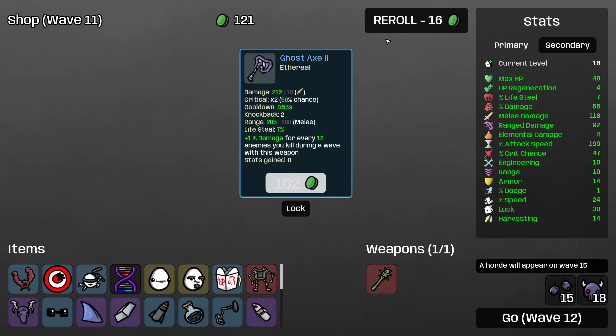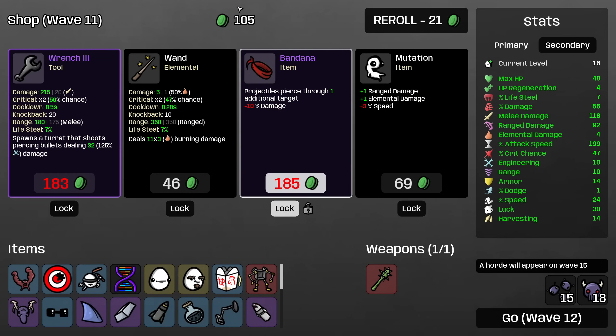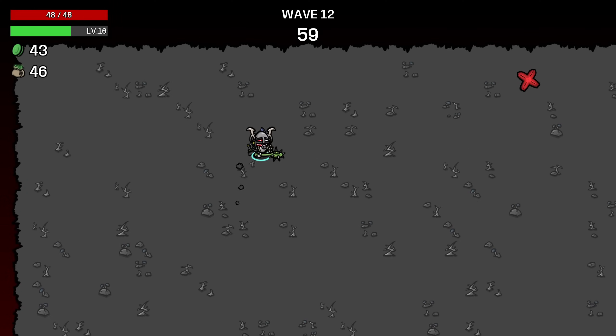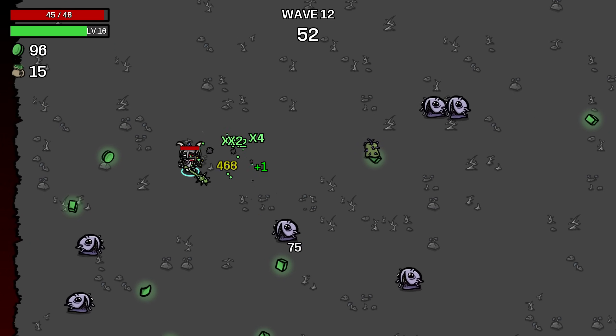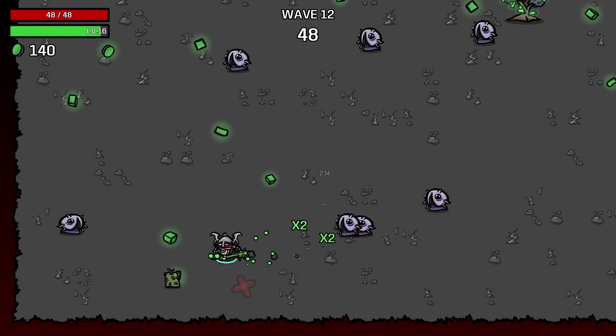I'll buy this and I will buy the little muscly dude. And then I will roll. There we go — the bandana. Let's buy even more damage. That's what we wanted, the bandana. Piercing shots. What I really want is ricochet, but bandana is definitely the next best thing.